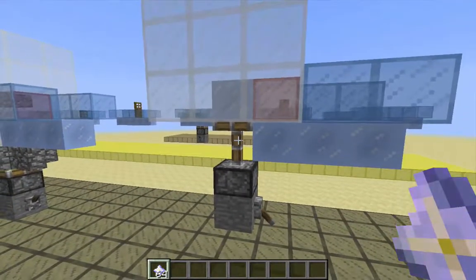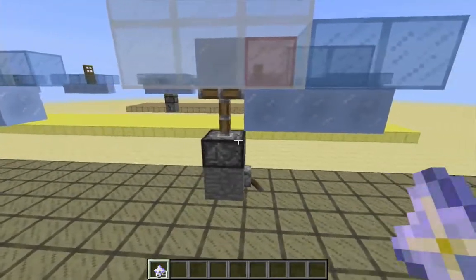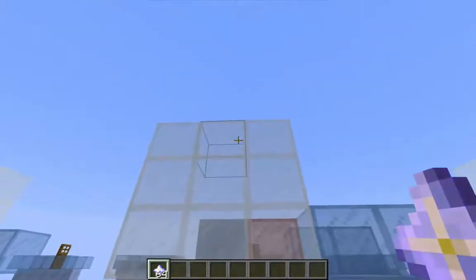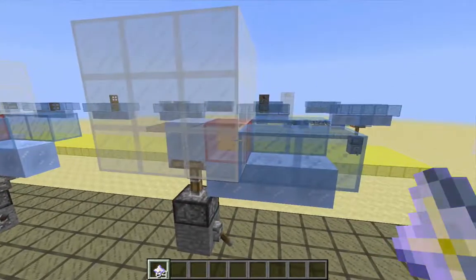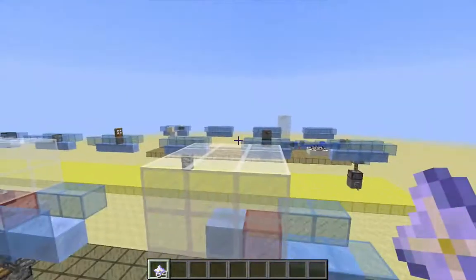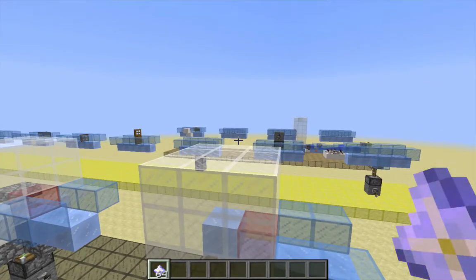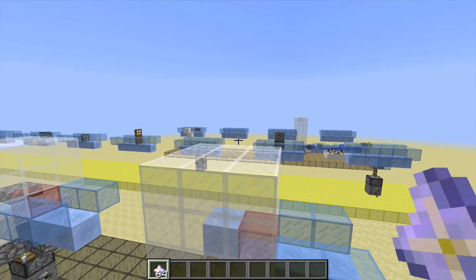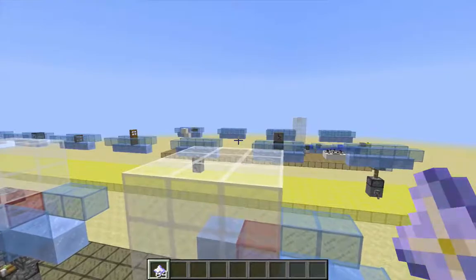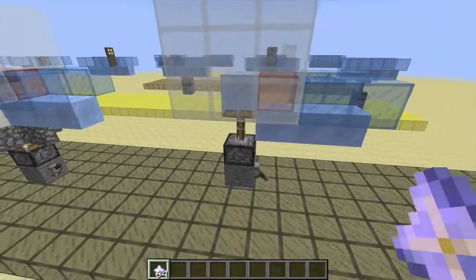Besides requiring at least another block of space beneath the base of the water channel, the main disadvantage of piston launchers is that, currently at least, the items will accelerate through the tower. That means they can eject with ridiculous velocity at the top, potentially even phasing through several layers of blocks. That is going to require an absence of blocks above the tower — open to the sky — or a potentially large collection area. I've heard that this accelerating behavior is actually a bug, maybe related to issue 89030. It could be fixed before the official 1.9 release, but I wouldn't bet on it.